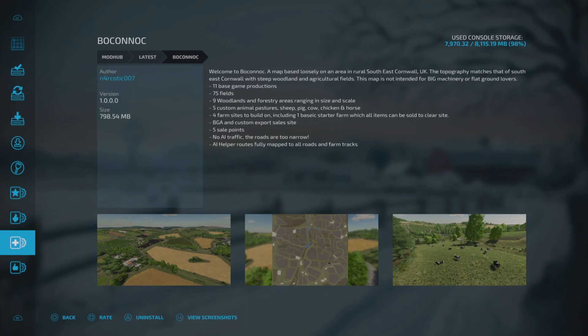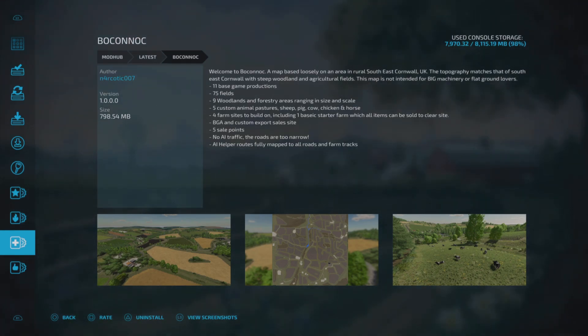This is Bokanok by Narcotic007. It is 798.54 MB to download and the description says: welcome to Bokanok, a map based loosely on an area in rural South East Cornwall, UK. The topography matches that of South East Cornwall with steep woodland and agricultural fields. This map is not intended for big machinery or flat ground lovers.